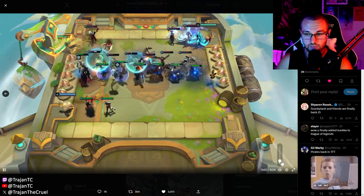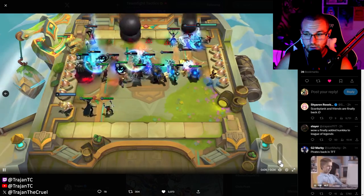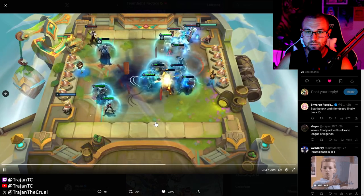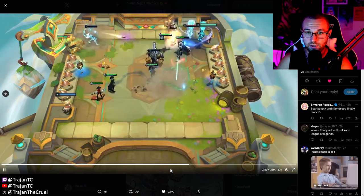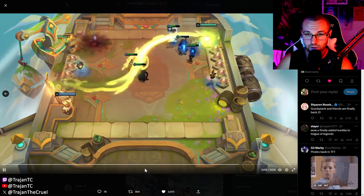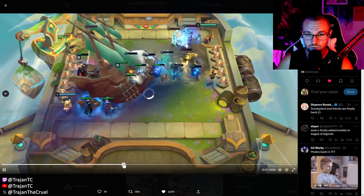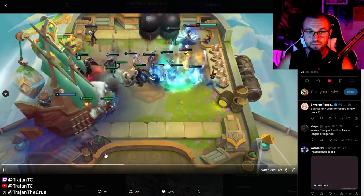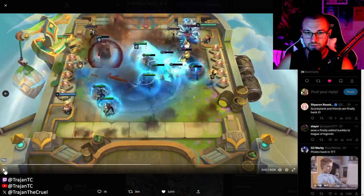So watching the clip — the ship comes out from Gangplank. I think that's CC — yeah, it didn't do a whole lot of damage. You can see the bombs coming down from the Bilgewater trait as well. Let's watch again, paying attention to Gangplank — yeah, he summons it right when he fills full mana.